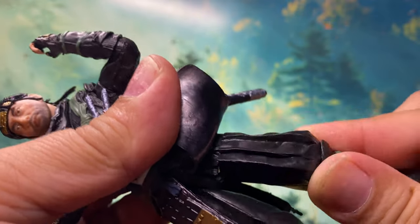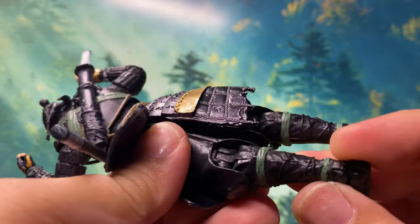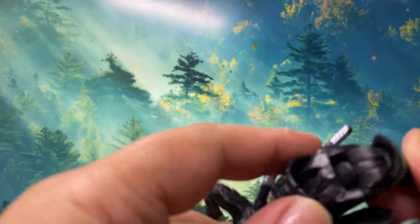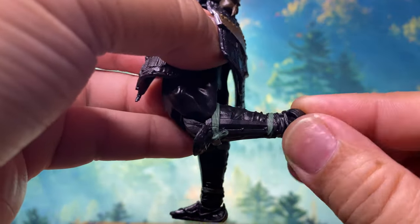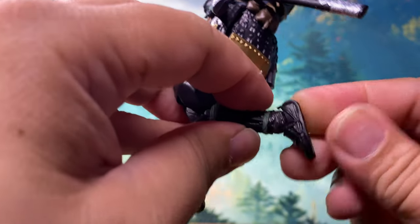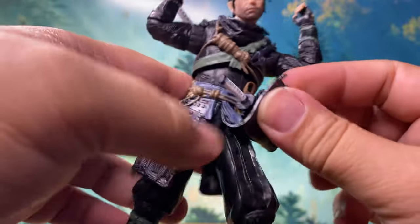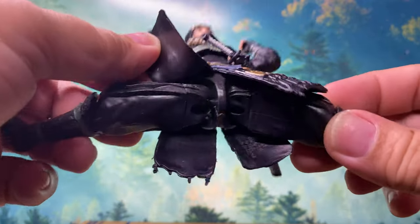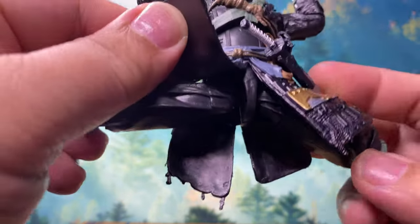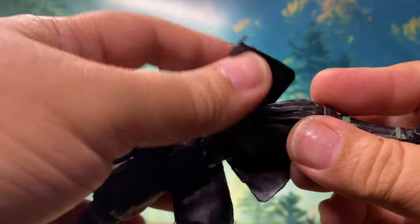For the legs, he has a thigh cut. It appears the knee is also single jointed — you can only do up to a limited range. For the ankle rocker, it can move side to side. He can kick forward and kick back to a moderate range, and he can do a split pose pretty well actually.